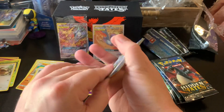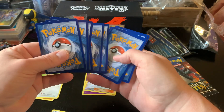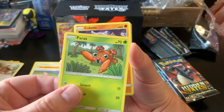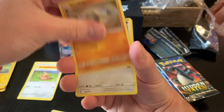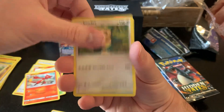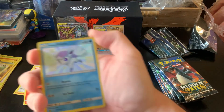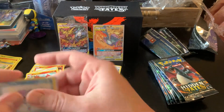All right. Let's see what we can see, guys. We have Magmar, Misty's Gym, Charmeleon, Snorlax. Hey, it's a shiny Alolan Vulpix! Very nice, very nice. I want to say this is one of the better regular shinies to pull. I don't remember for sure off the top of my head, but I think it is.